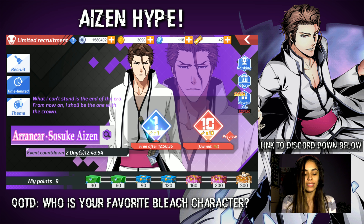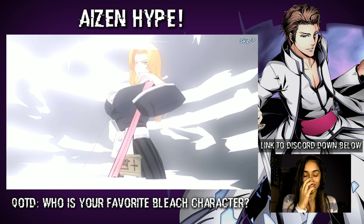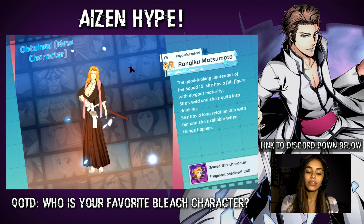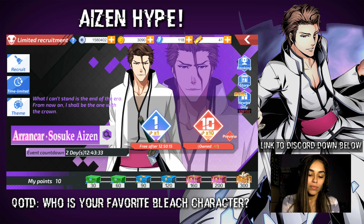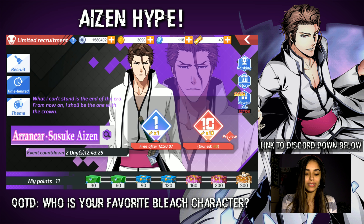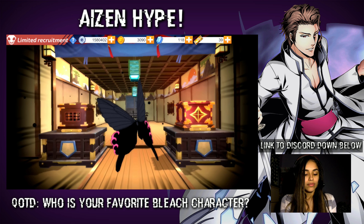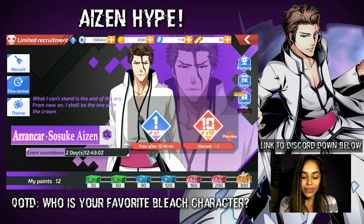I still have 42 tickets. I got Rangiku — she's an SR, so technically SRs in this game are four stars like in Bleach Brave Souls. I got an Aizen character fragment; I have about nine in total now. I don't mind collecting those, but I would really love to get the character. It says guaranteed to get a character after four advanced recruitments — I don't think it counts for the limited time things, but we'll see.